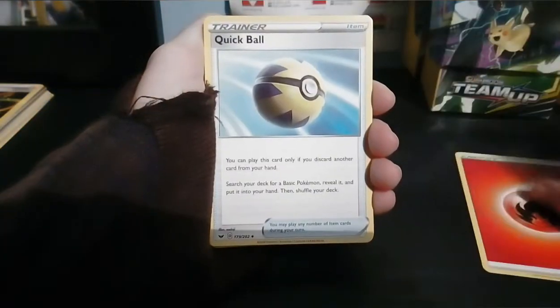Last pack - Zamazenta. I really like the gold Zamazenta. I actually have a jumbo card Zamazenta - that was in my sub box opening, if you want to watch that. Four to the front, swing around - fire energy. Okay, Quick Ball, that's a really good card, playable as well.